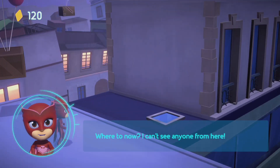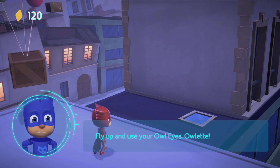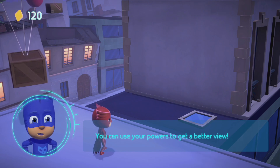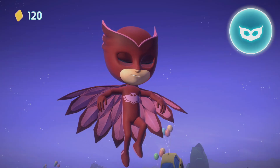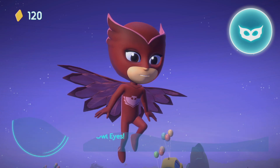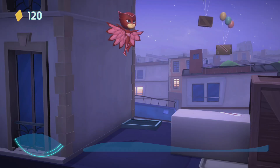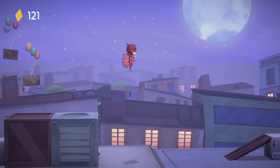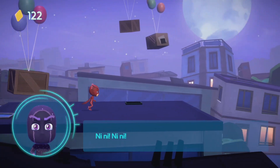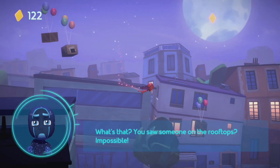Where to now? I can't see anyone from here. Fly up and use your owl eyes, Owlette. You can use your powers to get a better view. Owl eyes! There! What's that? You saw someone on the rooftops? Impossible!